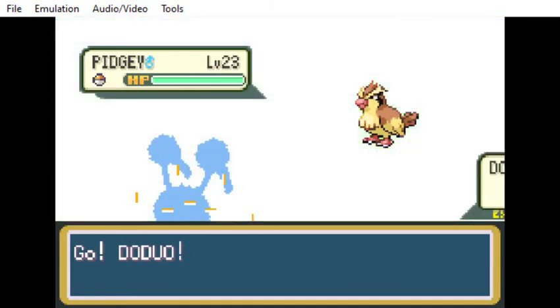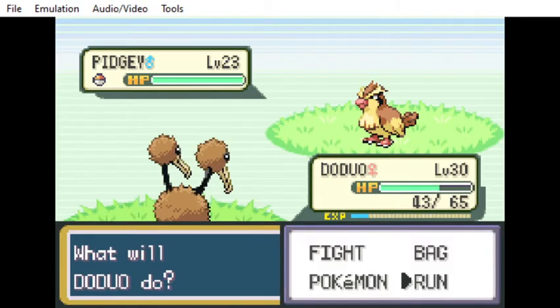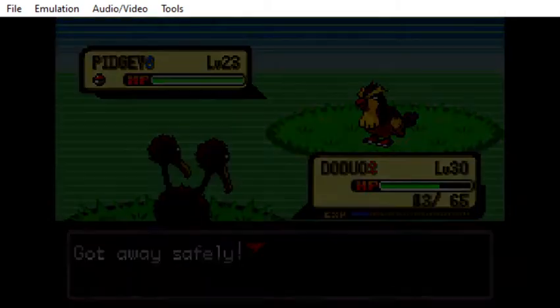If not, you can still encounter the Venonat there and you're good to go — you can just encounter it there.